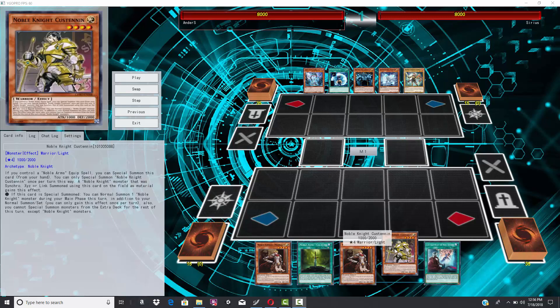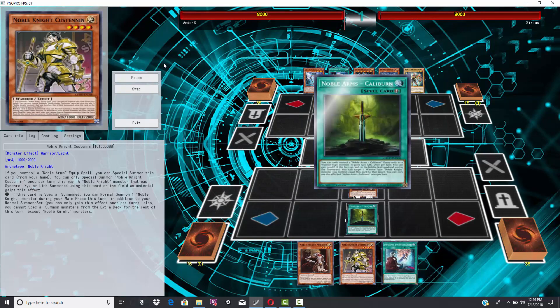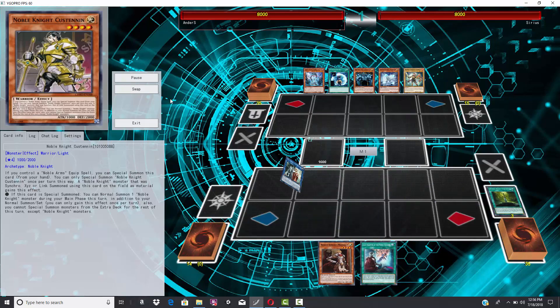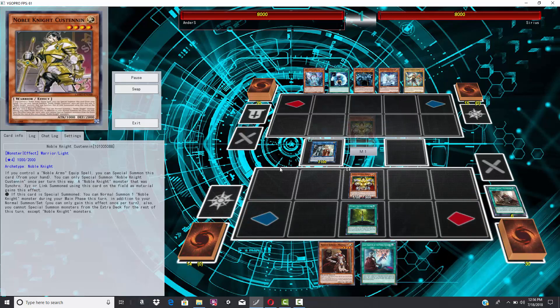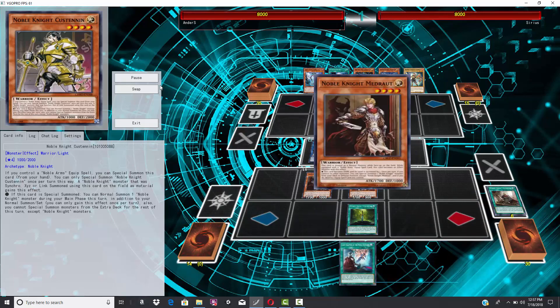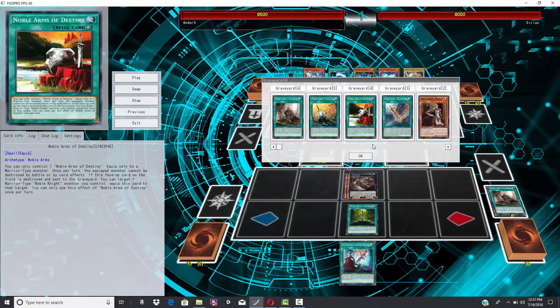He's facing off against Noble Knights — Custodian and the boys. This is the new post-Cybernetic Horizon build. I feel like Noble Knights probably need to go for Isolde first. I think Isolde is still by far the best card in the entire archetype, and that's what he's going for. She's a card that presents the ability to get so much advantage — you can summon monsters straight from your deck.